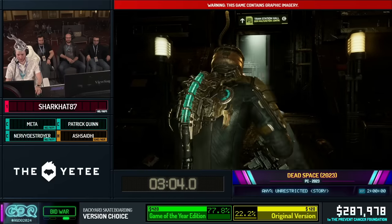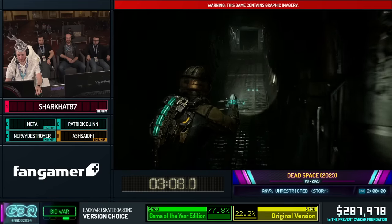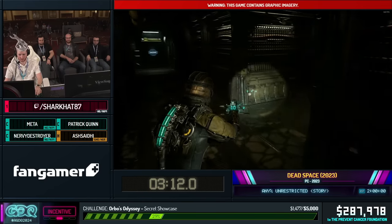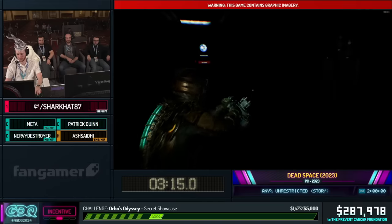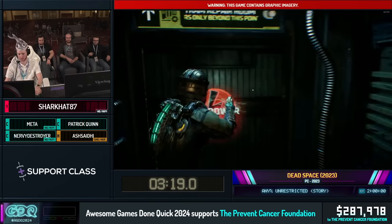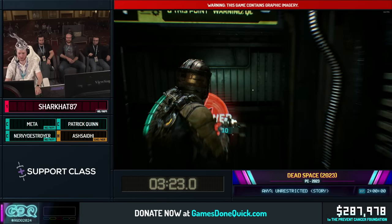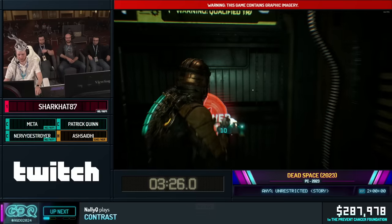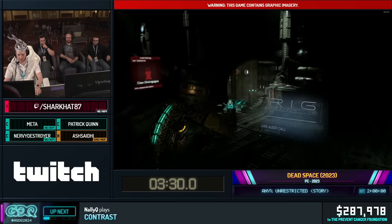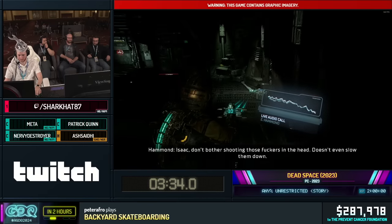Chapter 1 isn't too crazy. We're mostly just getting some upgrades and things. We have a gun, and we just picked up the stasis module, so like you just saw there, we're going to be using that to slow things down — for some puzzles, and it's good for combat too. The whole objective of this chapter is to repair the tram, so this is the first half of that. Some enemies are going to show up, do a little bit of combat. And in that hallway, that was our first example of a terror event — that one was scripted.